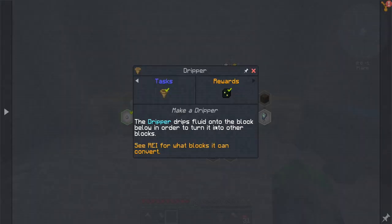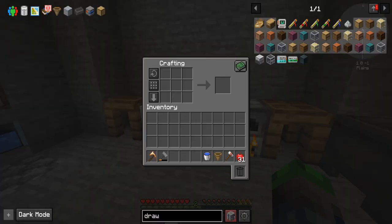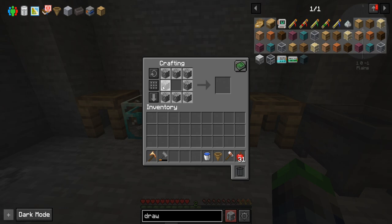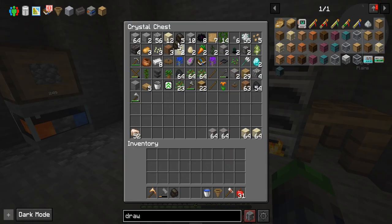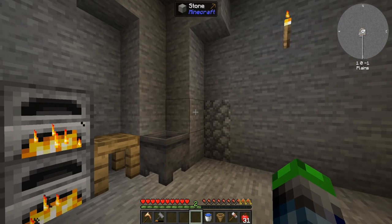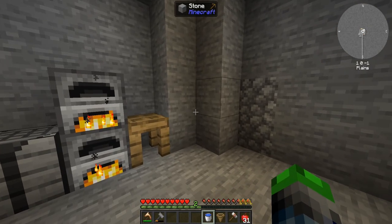So the dripper drips fluid onto the block below in order to turn it into another block. So we do have a bucket here. We even have some water. I'm going to go ahead and I think we should make another furnace here. And then in this guy we will put some extra sand in it, because I want to make glass for viewing — so we can see that there's water in it. I think we're going to put it right where the crucible is, because we can move the crucible here. These guys probably get their own room. But the dripper...